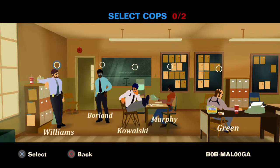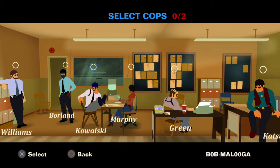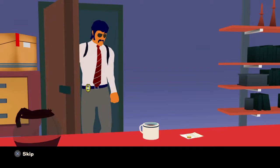Select cops — we've got Williams, Borland, Kowalski, Murphy, Green, and Ketsuo. Let's stick with the tutorial two, I think — Kowalski. Oh, they've got different stats. I'm guessing that must be probably speed, health — no idea what they are. Let's stick with the tutorial two, and then we can always change them, can't we?